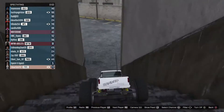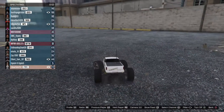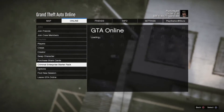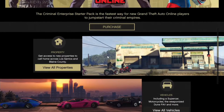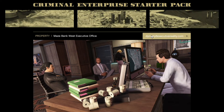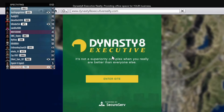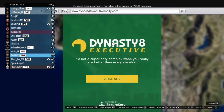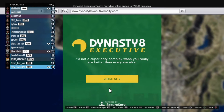If you get the property list up on screen, that is good — that's what you want. Hit Start, go to Online, go to Criminal Enterprise Starter Pack, and go down to All Properties. From there, hit Maze Bank West Office, then go to Dynasty 8 Exclusive. Be very careful how you move the cursor — you want to be very slightly moving it down, and you want to be hovering on one of the names that has the X on their eyes.